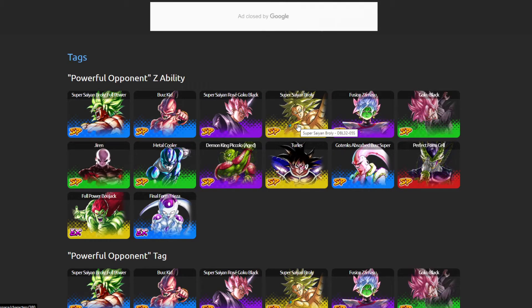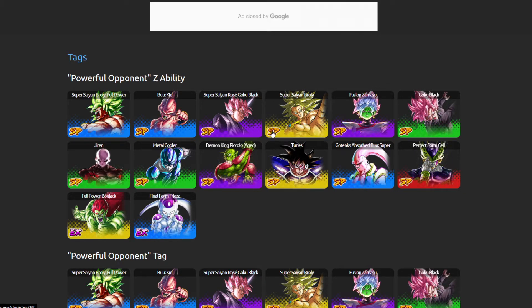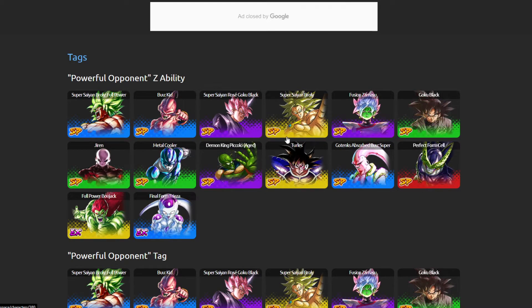And then we have the yellow Regular Super Saiyan Broly. I think the new Hit might be yellow, but Broly is not going to be underestimated because of his Z-Ability — he's a good health buffer for Powerful Opponent.